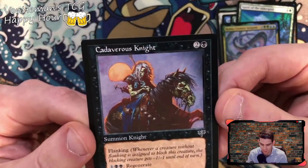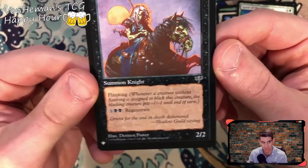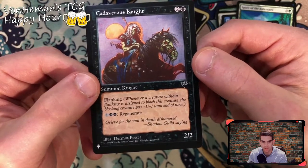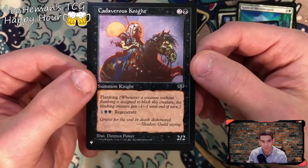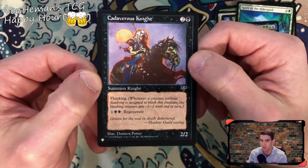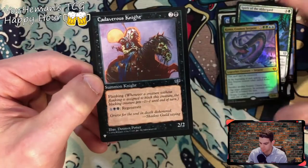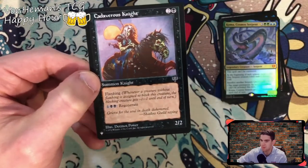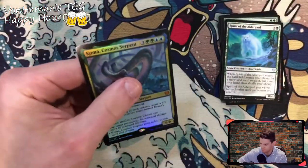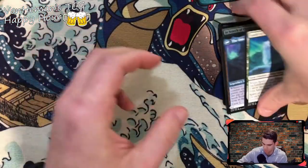Davris Knight — the border is supposed to be like that I guess. Summon knight. Flanking — whenever a creature without flanking blocks this creature, that blocking creature gets minus one minus one until end of turn. Something special with the back of this card — let me know in the comments if this is good; it's got a different symbol, not the Kaldheim symbol I'm used to seeing. Going to sleeve that one.